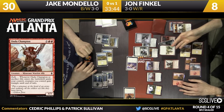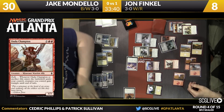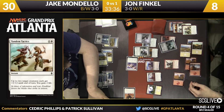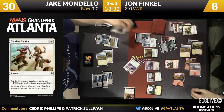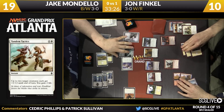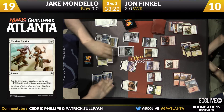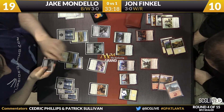Finkel does have a trick here, it appears. Tandem Tactics — up to two target creatures get plus one, plus two until end of turn, and you gain two life. But that was his last card. He's empty-handed, and Mondello falls down to 19. Finkel goes up to 10. But still a two-turn clock here for Mondello in the air — he's got six this turn, and then six next turn.